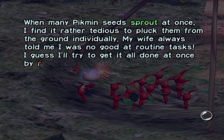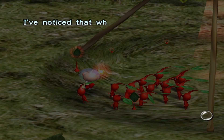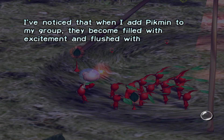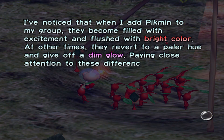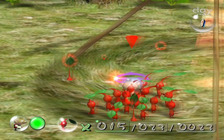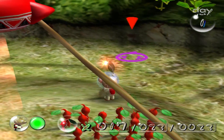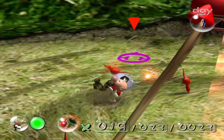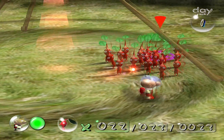When many Pikmin seeds sprout at once, I find it rather tedious to pluck them from the ground individually. My wife always told me I was no good at routine tasks. I guess I'll try to get it all done at once by repeatedly tapping A until I pick all the Pikmin from the ground. I've noticed that when I add Pikmin to my group, they become filled with excitement and flushed with bright color. At other times they revert to a paler hue and give off a dim glow. Oh, that's what I was just talking about too — which is funny. So if we just repeatedly tap A, or in my case X, we will continuously just pick up Pikmin from the ground that have fully sprouted.